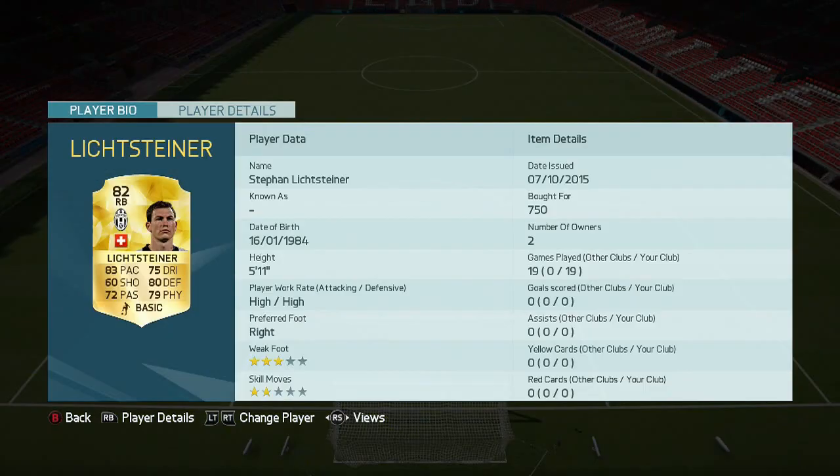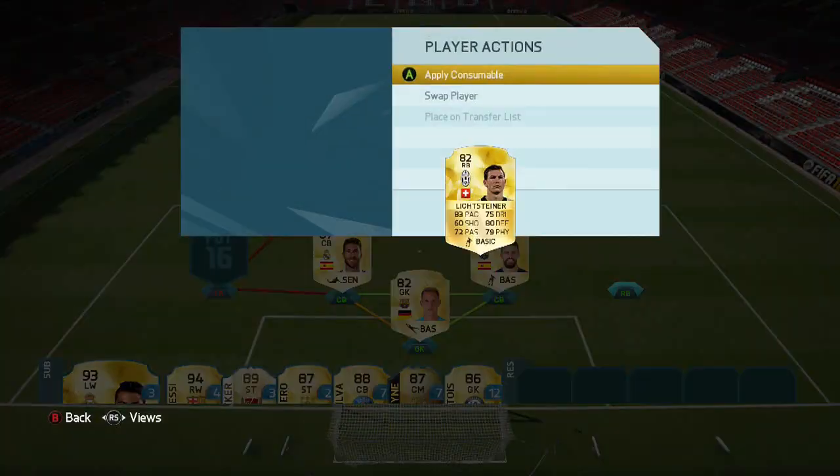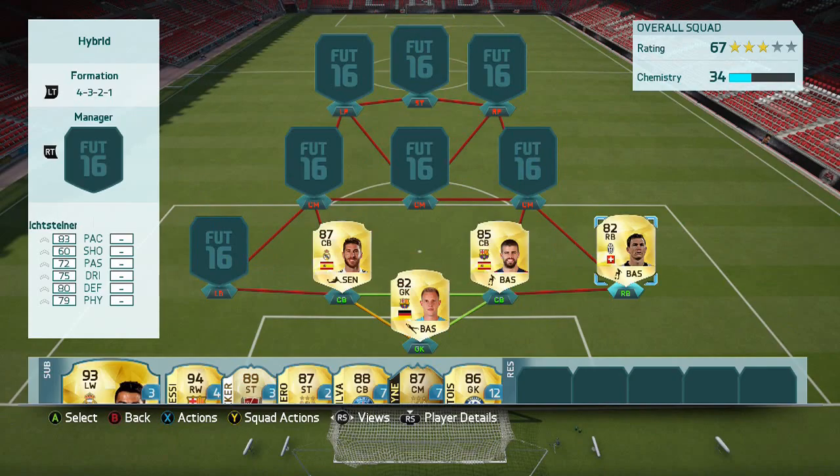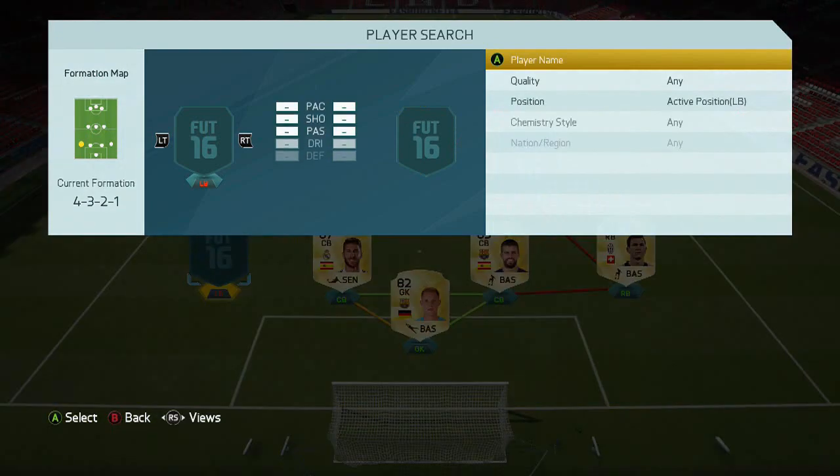Next player we've got is Lichtsteiner — 750k literally minimum, so he's pretty easy to snipe — I mean buy. He's very, very solid, 82 rated.